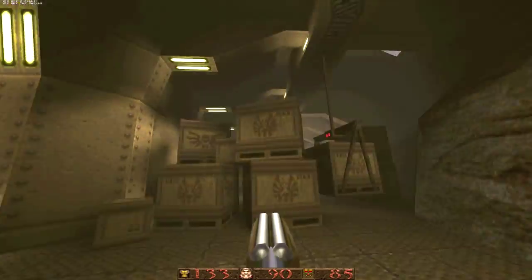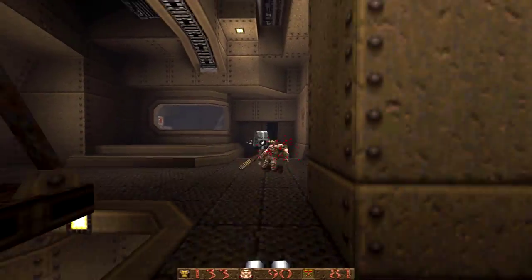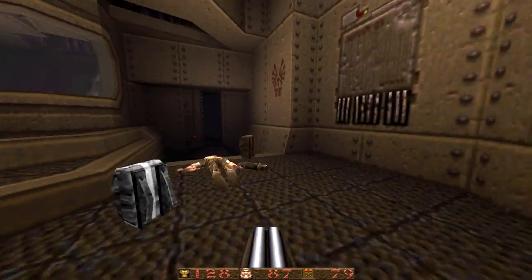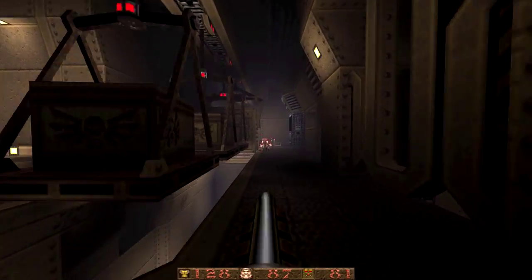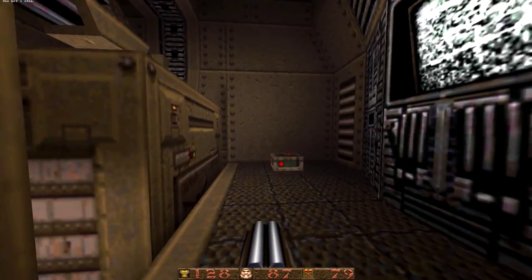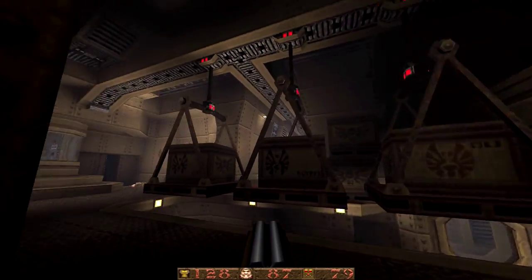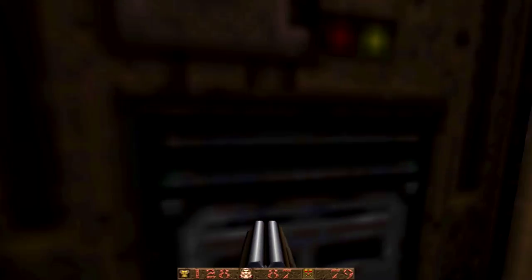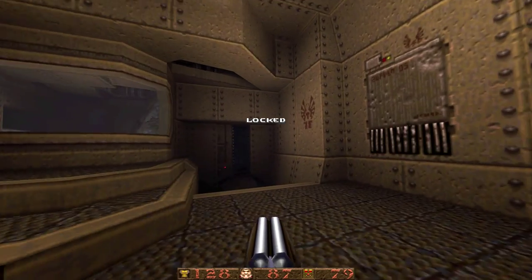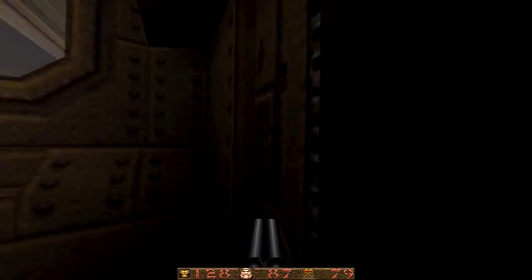Really watch out for those plasma enforcers — they're very, very nasty. This area is kind of a main hub for a lot of the map; there are a lot of connections that lead back into this atrium. I really like the real-world details — you've got all these crates hung up here. Generally you don't see detail like this in Quake maps. This whole map is just an architectural marvel.